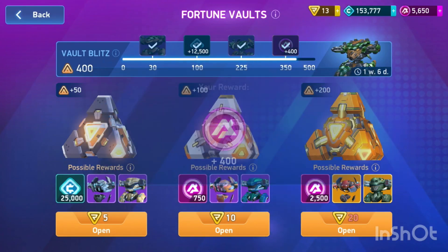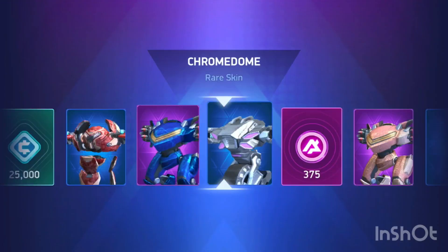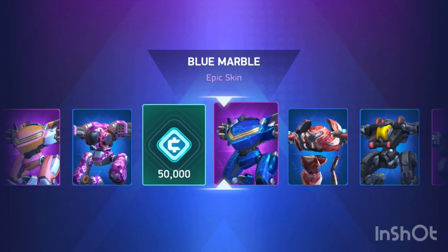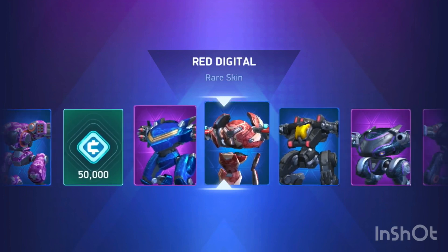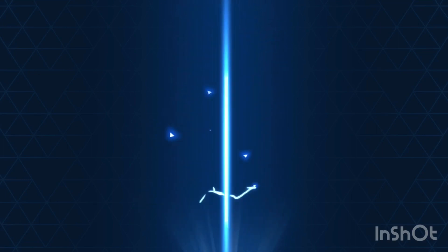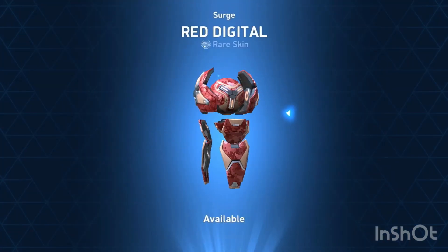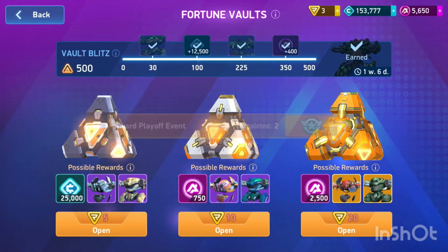Here we go, and we got some A coins. Nice — over 5,600 now. Spinning our next crate. Come on, A coins. Not again. We got kind of unlucky there guys. We got a Surge skin though — Red Digital. It is just a rare. Redox — that looks okay. The Digital skins are a fine series. And we'll get one more skin here at the end, for Redox. Tartan again.